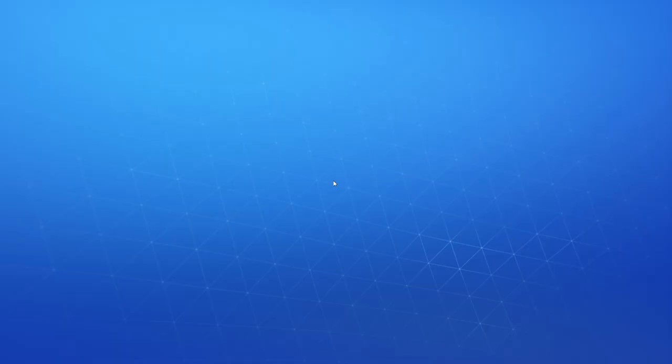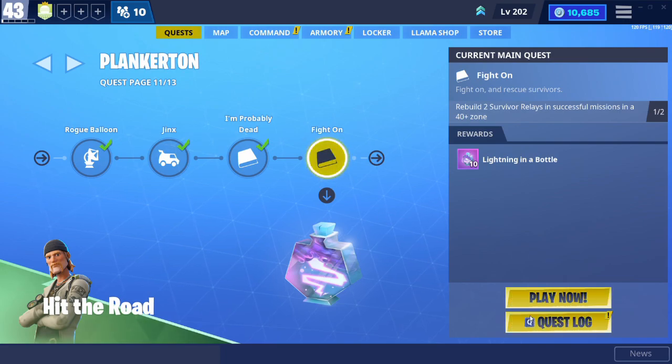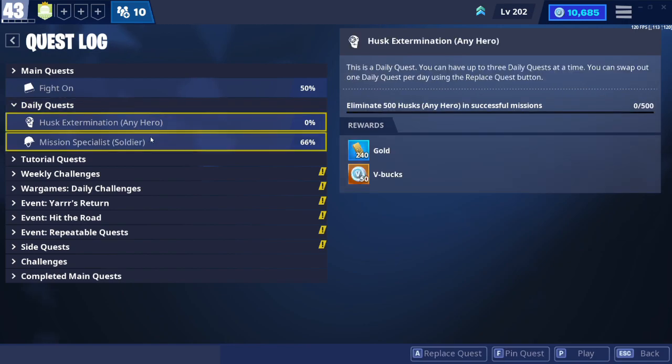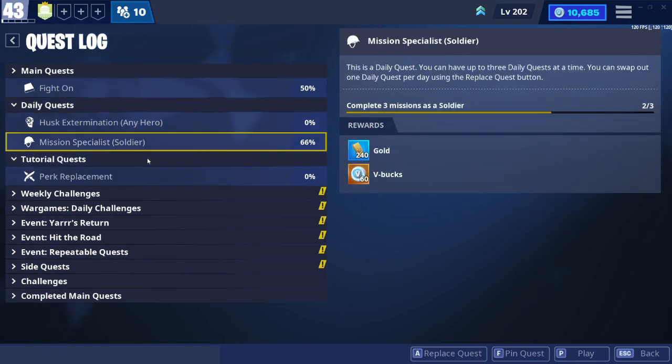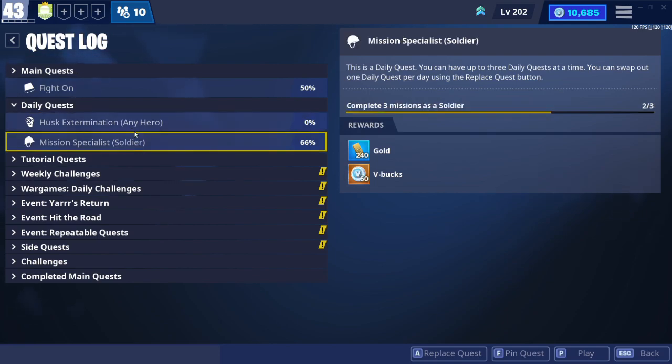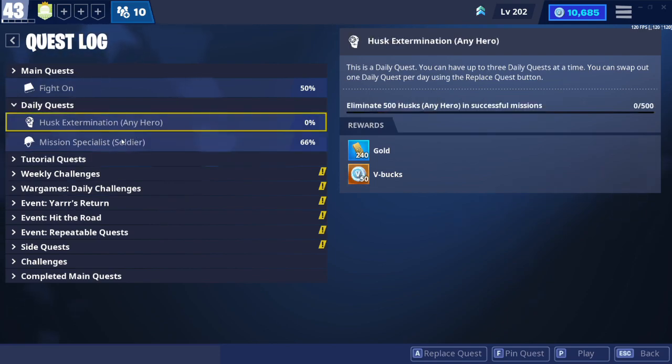Once you log on to Fortnite, go into Save the World. Go down to the bottom right where it says Quest Log and at the top you should see Daily Quests — that's where you find your challenges. You can stack up to 3. For those of you who are new to Save the World, these challenges might seem a bit difficult. For example, Eliminate 500 Husks will take about 2 to 3 games in a specific mission type, which I'll explain in this video.